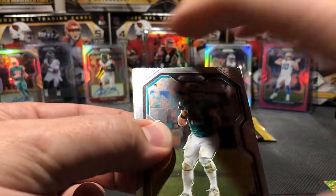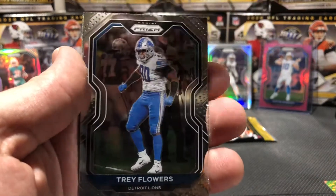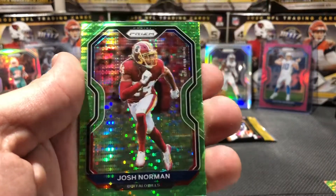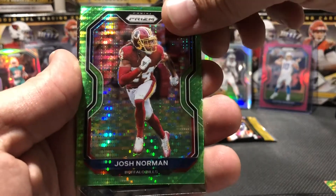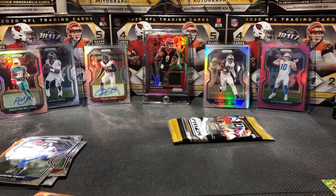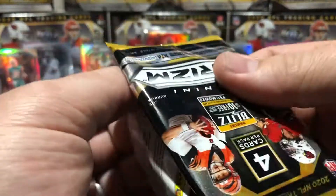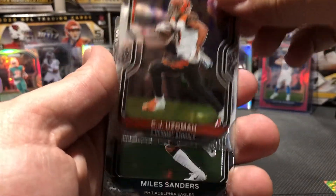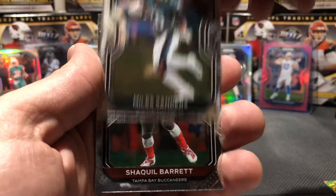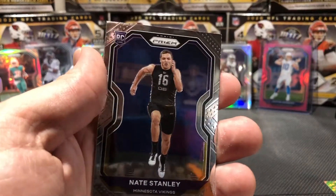Hopefully Dak Prescott can come back healthy - you don't want to see anyone get injured like that, that was nasty. Gardner Minshew - he's a character. Trey Flowers. And a Josh Norman green pulsar, and our rookie is Van Jefferson - I've pulled a few of him. Come on, let's get a quarterback here. CJ Uzomah, Miles Sanders, Shaquil Barrett, Nate Stanley.